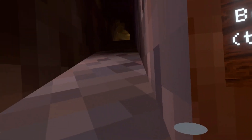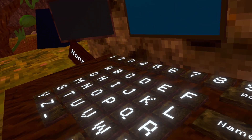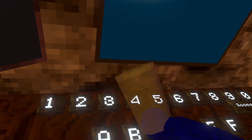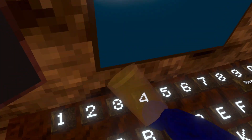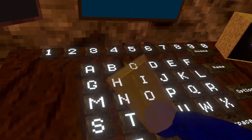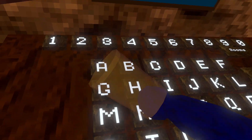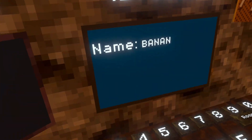So if you get the banana thing, you want to come to name and change your name to banana with the backspace. Literally type B-A-N-A-N-A, click enter — or you don't have to click enter, but that just automatically unlocks it. And that's everything on the first row.